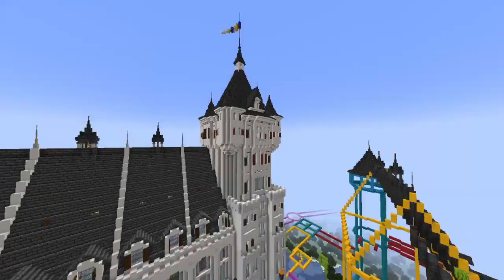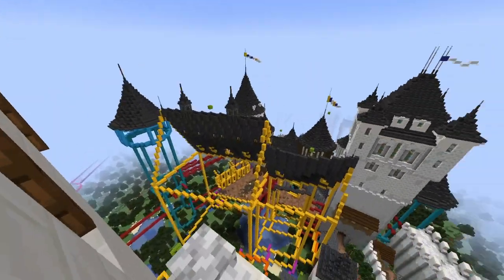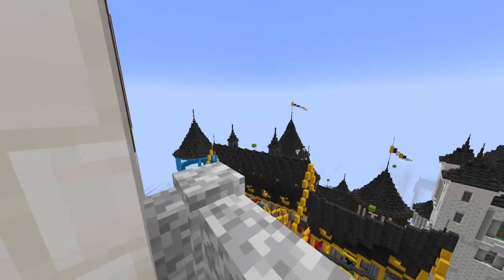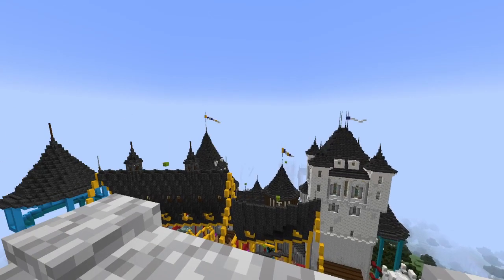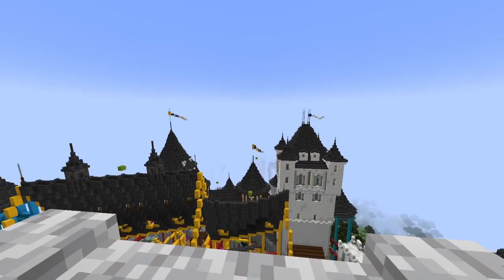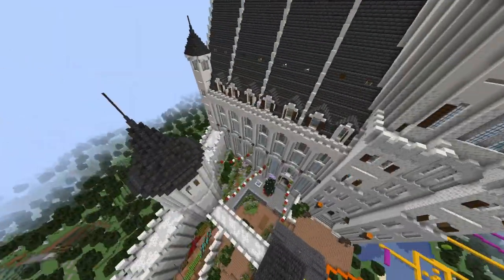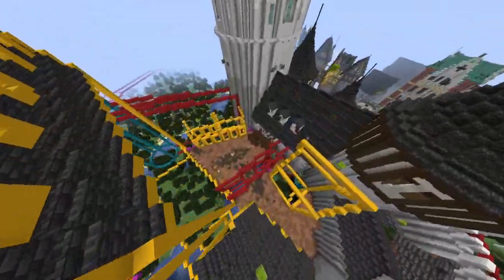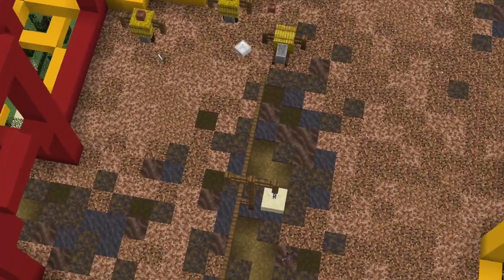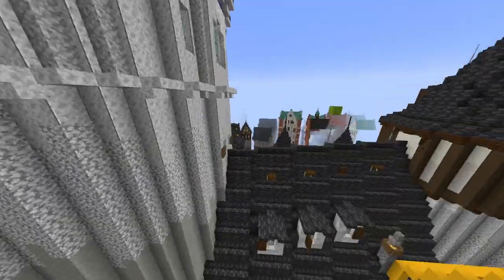Big tower where the royal family lives. There is a little balcony right up here where, if I was brave enough to destroy my computer with a 64-chunk render distance thanks to Optifine, you could hypothetically get a great view. Yeah, and this will be the great hall. We have a little training yard down in here with some nice little details that I'll just let you appreciate and not explain.